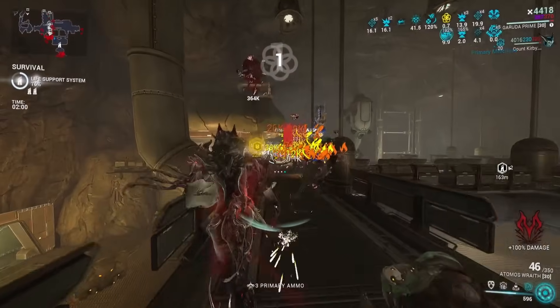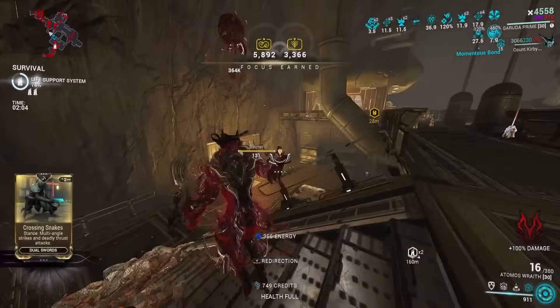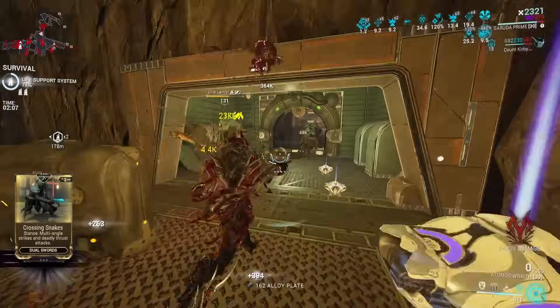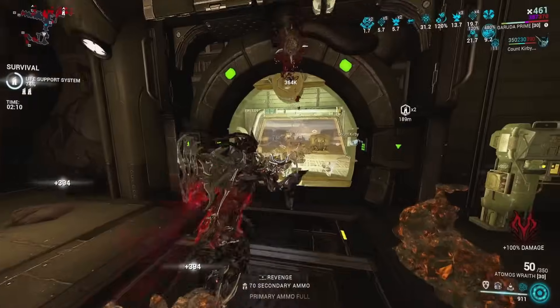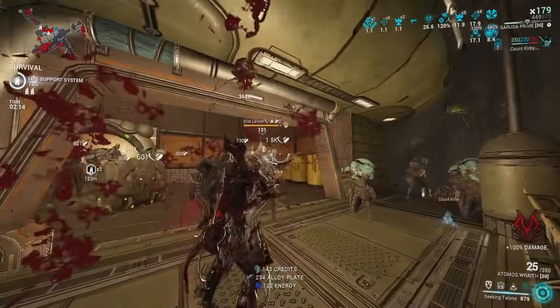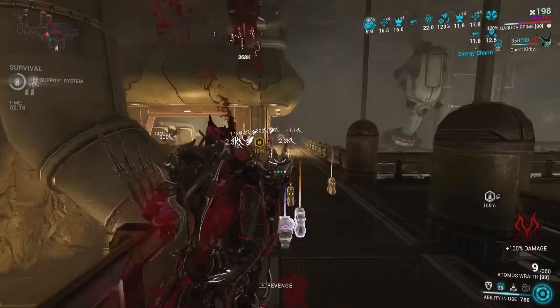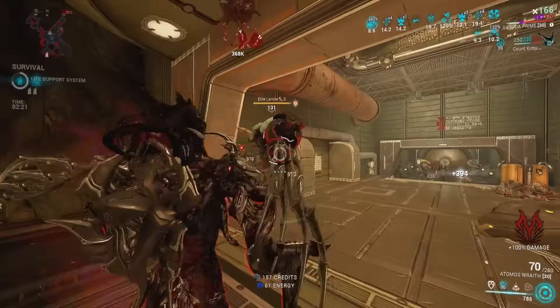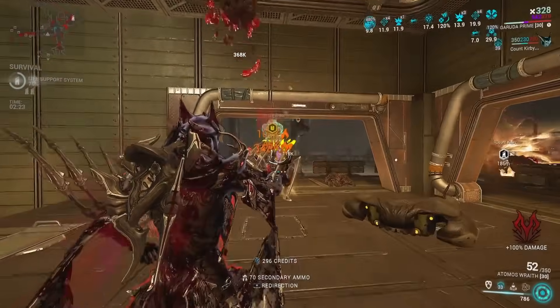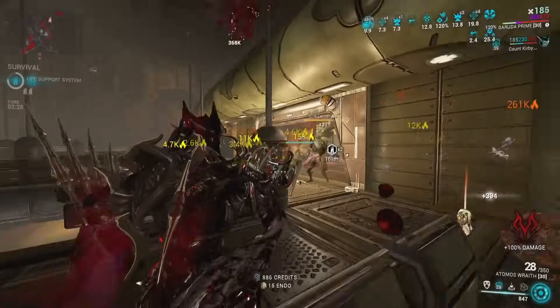That's pretty much all you need — you just need to have a Dante Spectre. I gave mine the Kuva Zarr; we'll show the entire loadout in a little bit. You just throw it down. I'd recommend the lowest level Spectre possible because they're cheaper to craft. He's giving Overguard to himself, and as you can see on the screen, my cat Count Kirby is getting Overguard too. So everyone's getting Overguard. In multiplayer, your teammates will get Overguard as well.